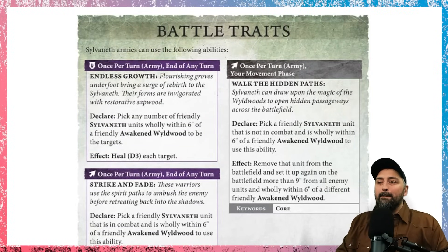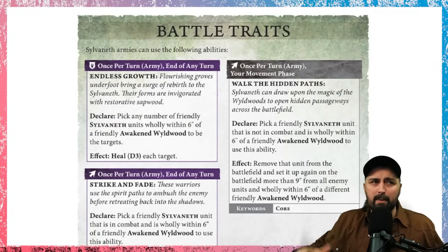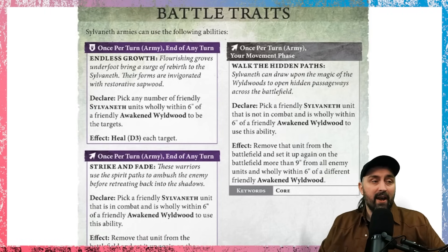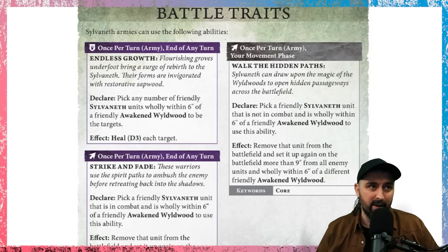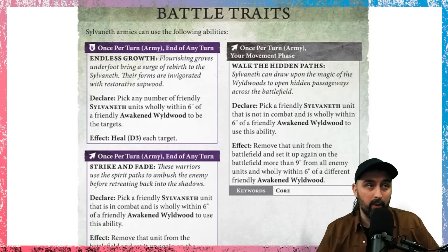The first thing we're going to look at are the battle traits, and there are some changes from Age of Sigmar 3, but if you are new, I'm just going to immediately focus on what they do in Age of Sigmar 4. The first thing to talk about with Sylvaneth, more than any other faction, is they predominantly work around their terrain features, which are called Sylvaneth Wildwoods.